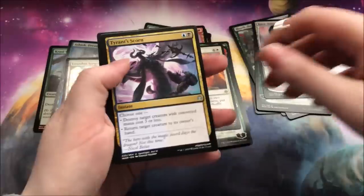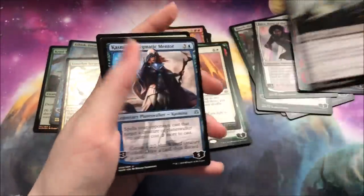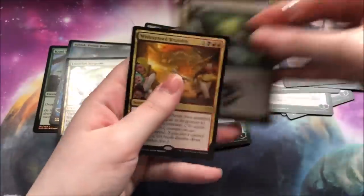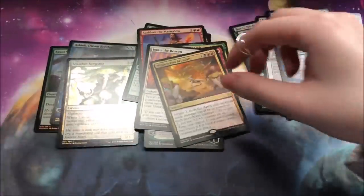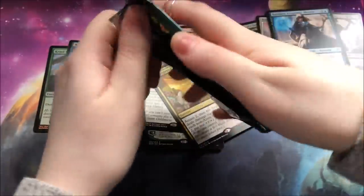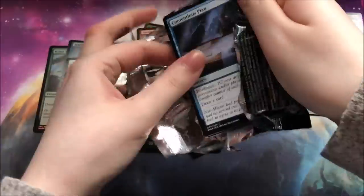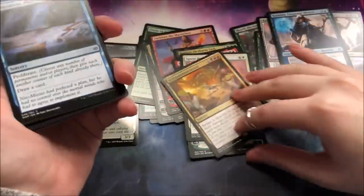Uncommons! Tyrant's Scorn, Eternal Taskmaster, a Kazmina, and a Widespread Brutality. Not too shabby — a very solid Rakdos card. Maybe not something well used in every format, but definitely something that I see potential in.